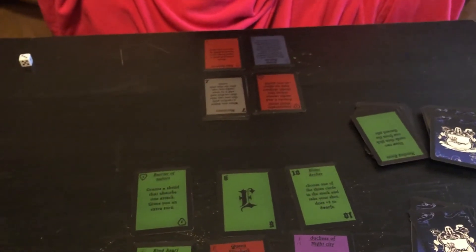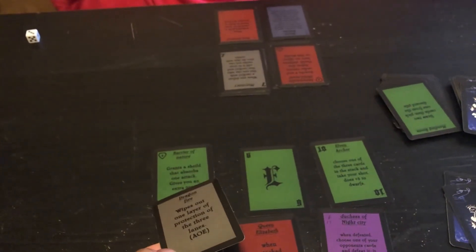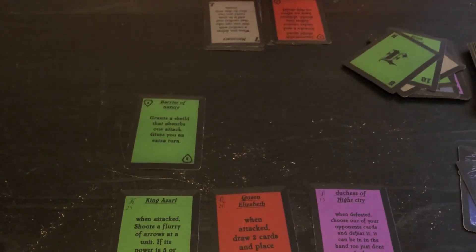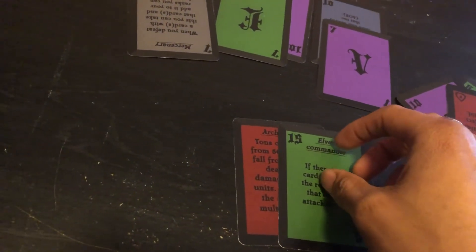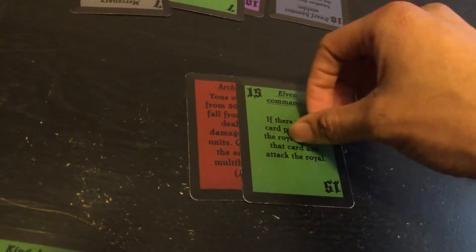I'm going to use Dragon Fire. Dragon Fire is a pretty good AOE card — it takes out each card on top of the field, but it can't take out my shield because it's an AOE card. So it's just going to take out these two cards right here. I'll hit your shield with the three and end my turn. First thing I'm going to do is attack her shield with my 10, then use Archer Rain and Elven Commander.